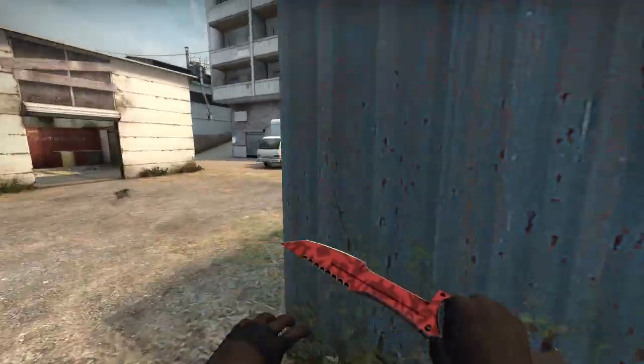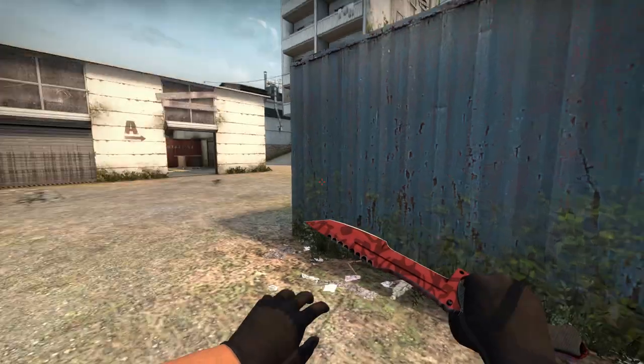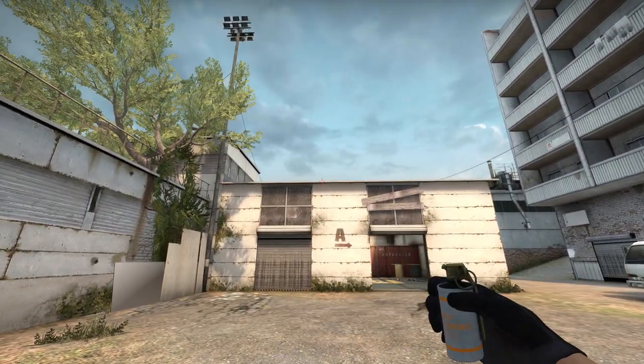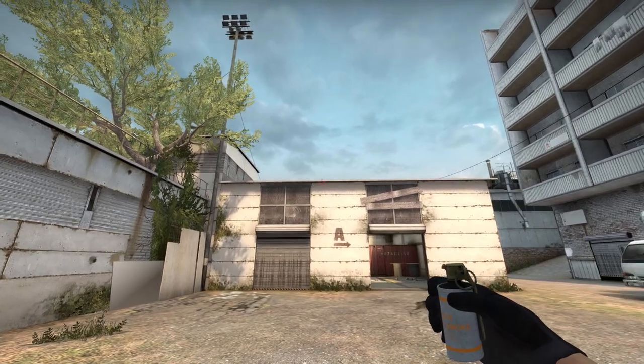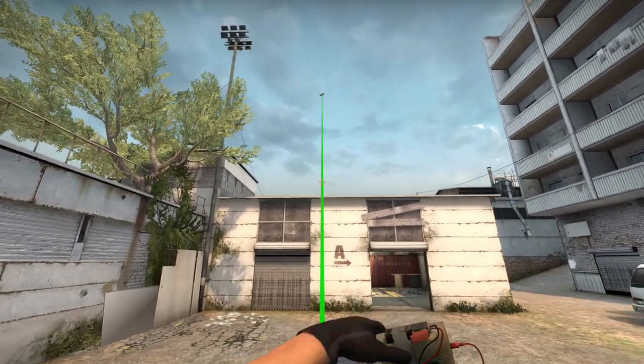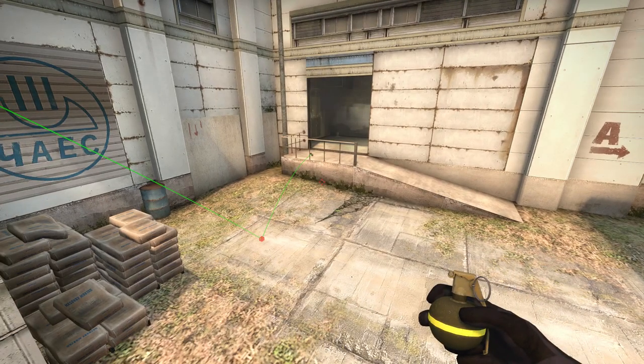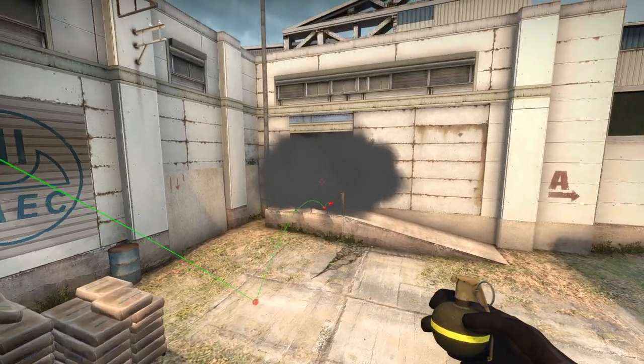Another way to smoke the same place without running is to quickly place yourself at the end of this container. It doesn't really matter what you line up with — I just kind of run there — and then you aim to the edge of this roof. There's not much to line up with here either, but you can see where my crosshair is, and that's going to do the same job. The previous one is obviously faster and probably better for your team, but it is more likely to fail.